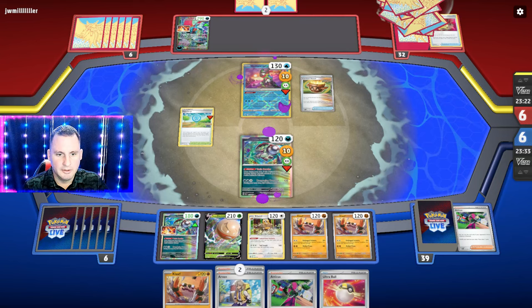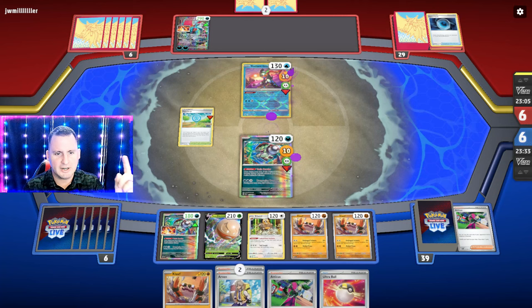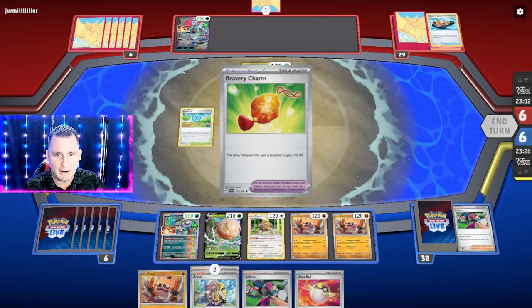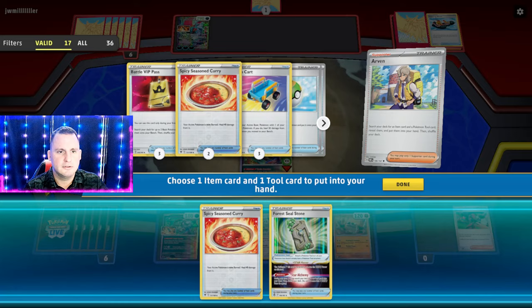Instead of a Switch Cart, I could get an Escape Rope — we do play one in this game. But they're going to knock me out, which makes my life easier. Let's Arvin four — Spicy Curry — and we prized the Escape Rope. You've got to be kidding me! Now I can't use the Boss obviously. Let's Switch Cart into Cloth, put this down, and now Toxic Powder.